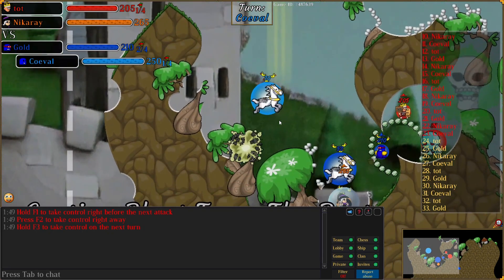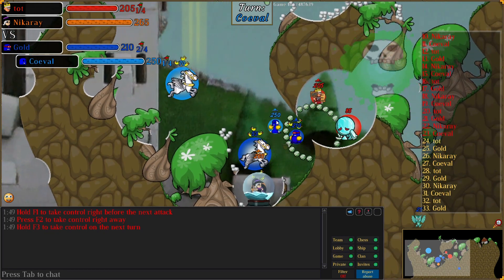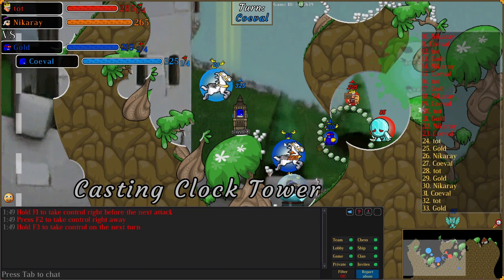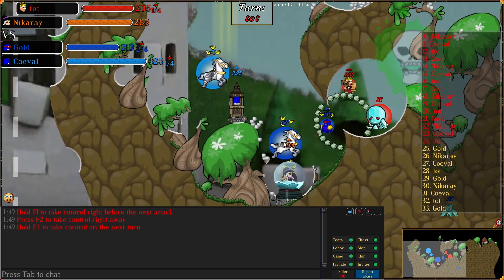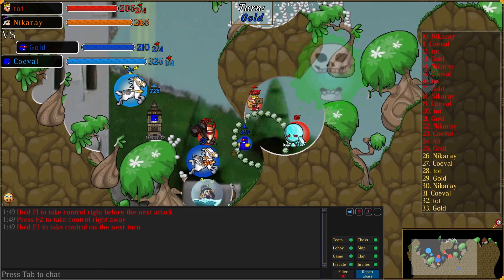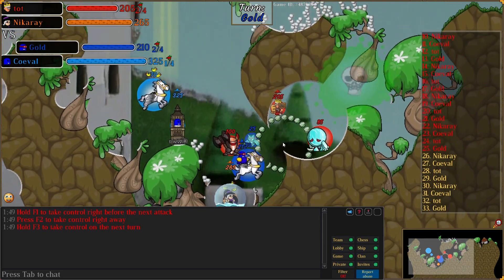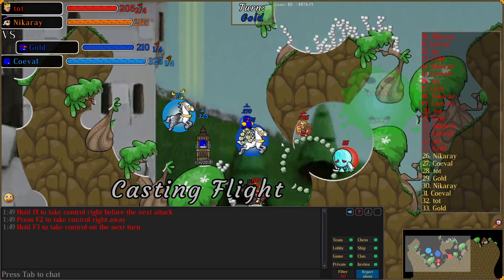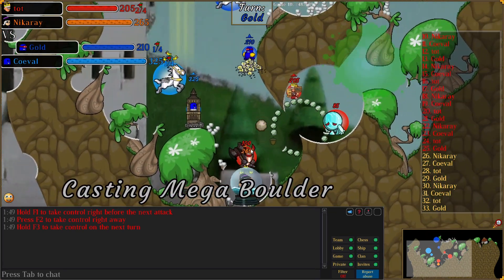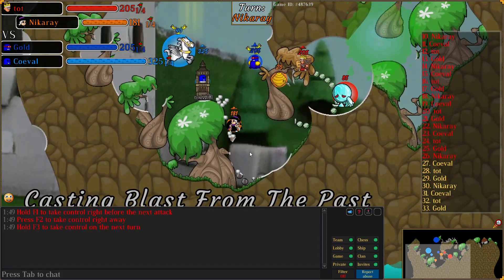Nicoray pulls out the Acorn — I don't think that's too threatening. My tree's dead so I'm going to go over there. I wanted the Pebble but I couldn't quite get down in that little hole, I just kept mounting the Pegasus. Worried about Comet and without much to do, I kind of panic and tower — but it's not a huge deal. Tot uses a Dark Knight, and Gold actually makes a great play: he Owls the Pegasus to move it out of the way, then drops the Mega Boulder on their head, which detowers Nicoray and kills the Dark Knight. Pretty disgusting.